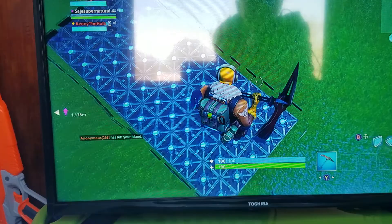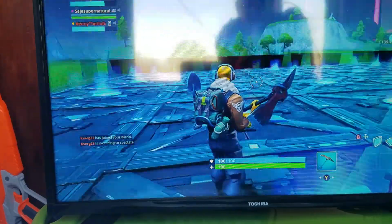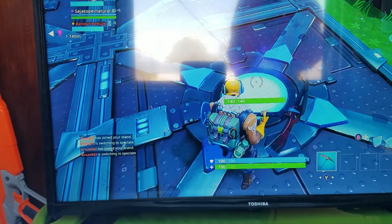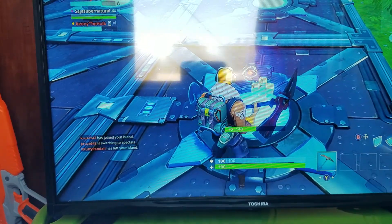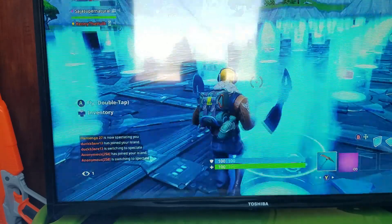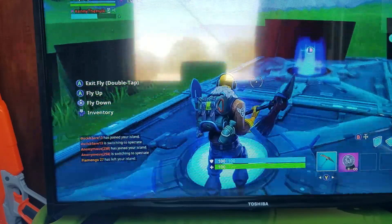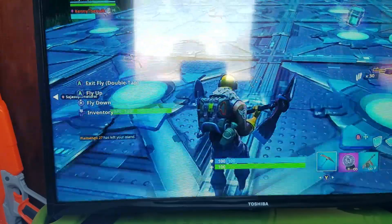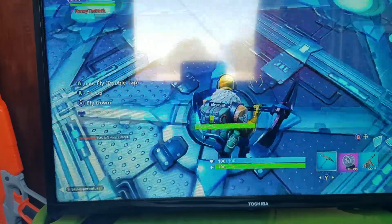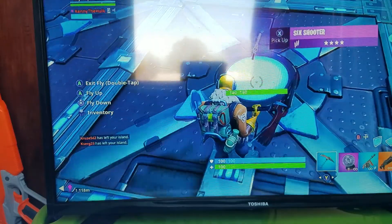When you drop down, go over to this area. There are two things you need to have, then you can grab some weapons to take with you. You're going to need a Rift-To-Go and an X4 Stormwing. Then grab some weapons — for example, the Tommy Gun, Heavy Shotgun, LMG, and a Revolver.